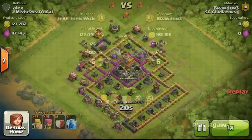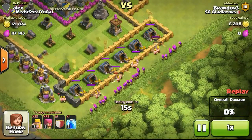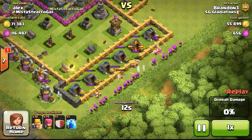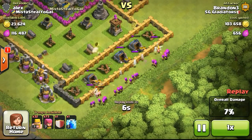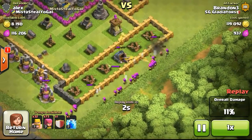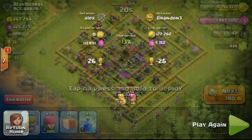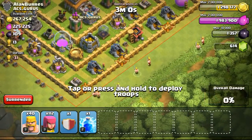Not able to get the other gold storage as it's pretty far away. Going ahead with this kind of exposed gold mine base — although it's behind one layer of wall, there's not many defences surrounding it. The mortar over there is very far away and it's the only one that can take out my troops, and just two cannons and one archer tower aren't going to be enough. Farming the gold mines, 127,000 gold, and ending the raid.